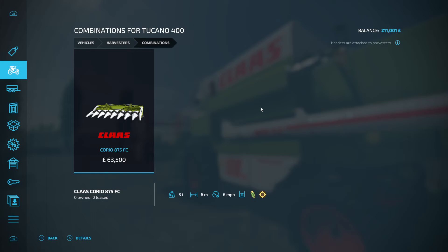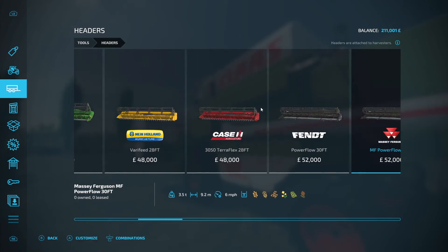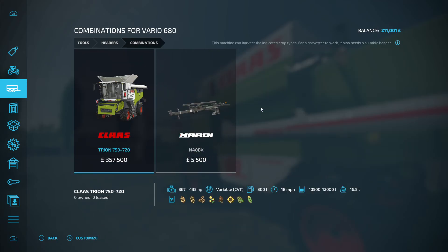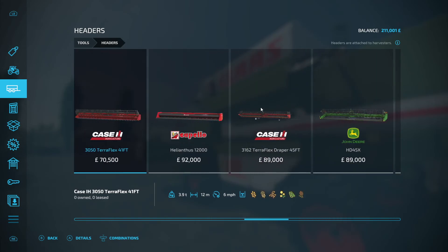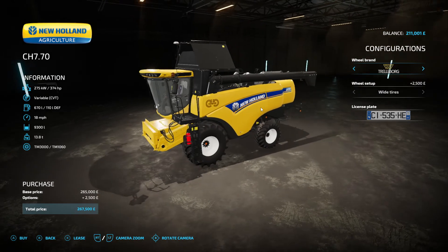I need to be in combinations, so it comes with that which is 6 meters - but where's the header for it? It might not actually be a Giants mod because I do have the Vario pack. I could get one, but they don't have a 6-meter header - I've already looked at this. I quite fancy the one on the New Holland TX, it fits them all actually. I was eyeing up the CH78 - I like that.